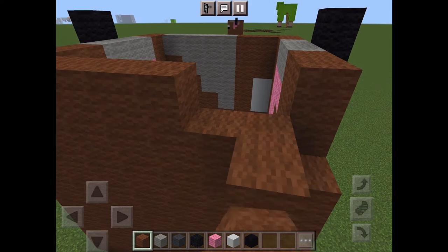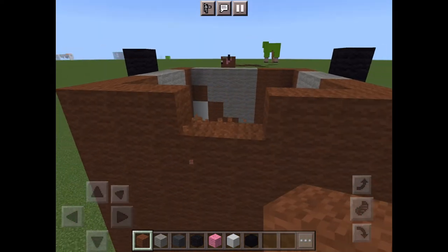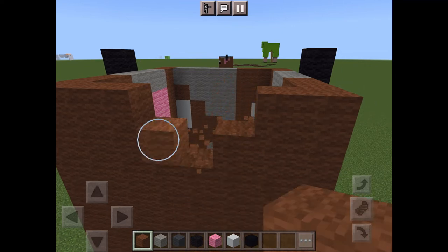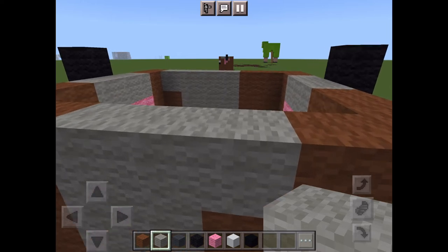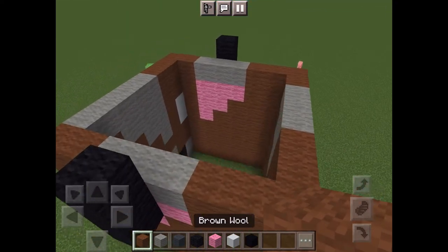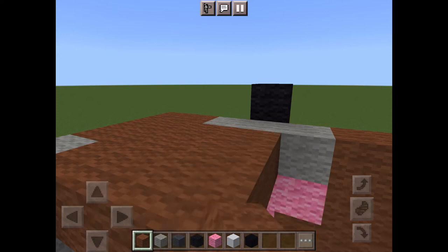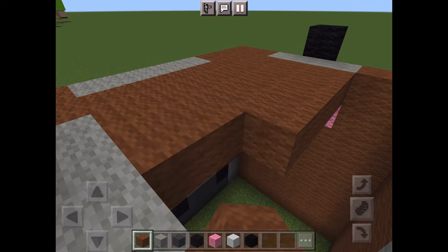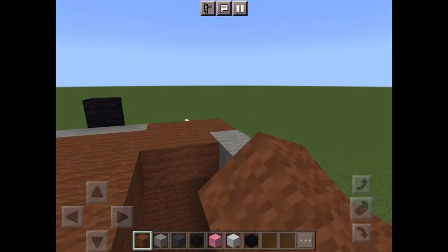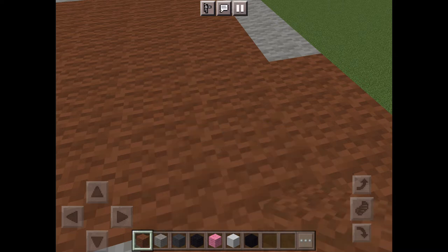And here we go, filling this in. Now we are going to add a little flare in the back and fill it in with some white gray wool — just a little wave of hair, as I put it earlier — and we are going to fill in the roof, a very basic roof, just like the sheep. And it looks just like this, and we are almost done.